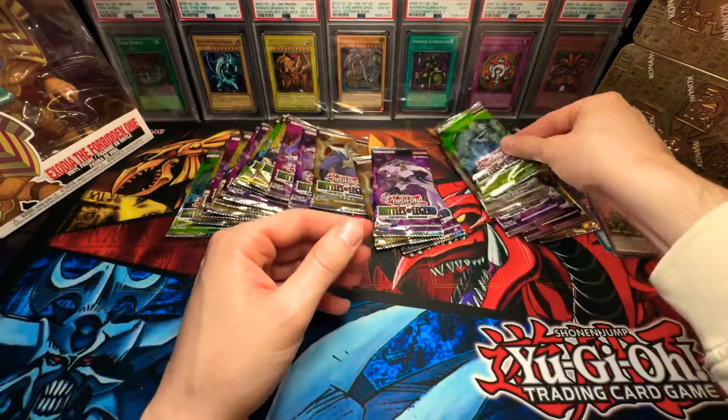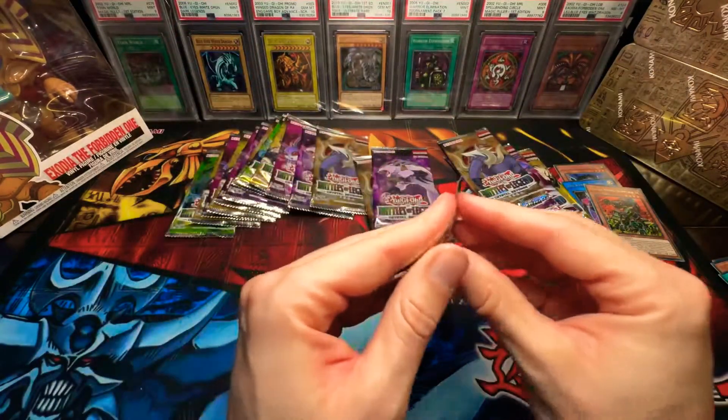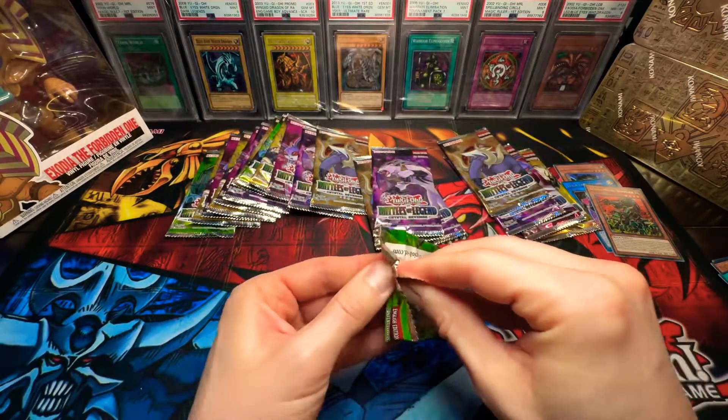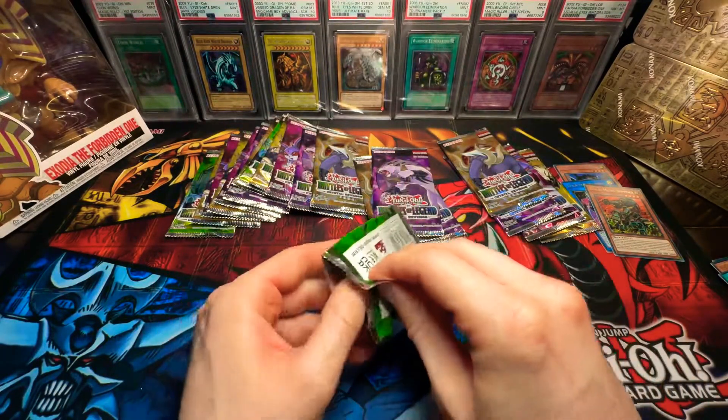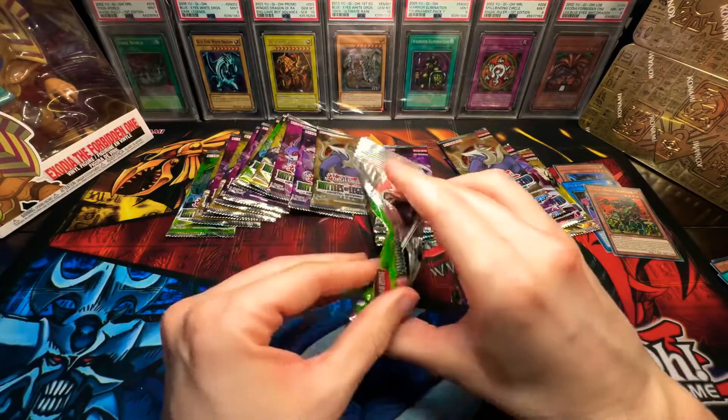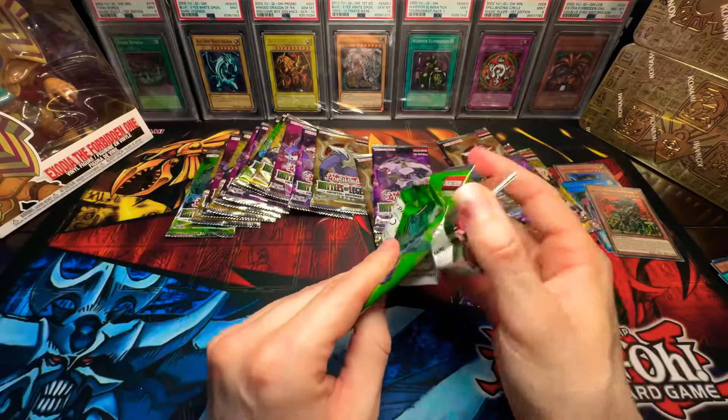Next pack of Destiny. Where is Exodia? We have Exodia right here, as you can see — he's with us today. I'm hoping he can give us some good luck, because that would be phenomenal if we can pull him. He is one of the hardest things to get for Starlight Rare.